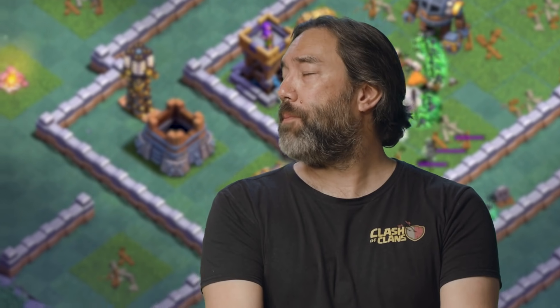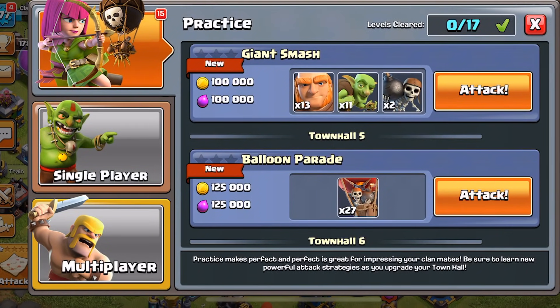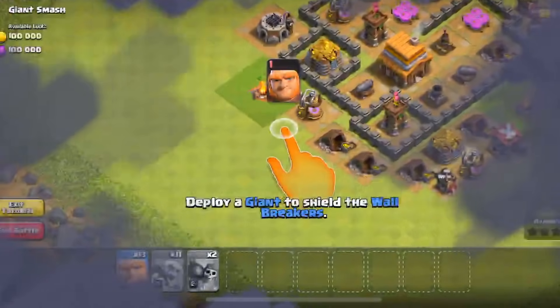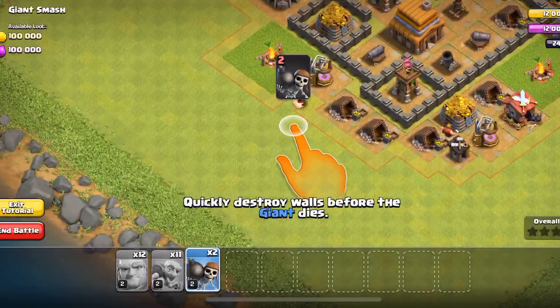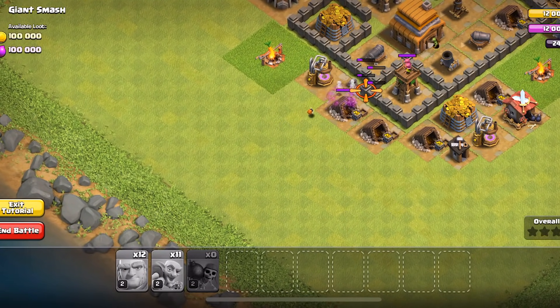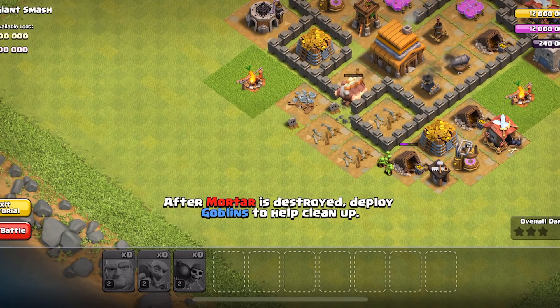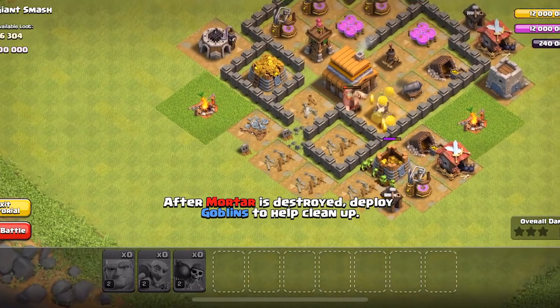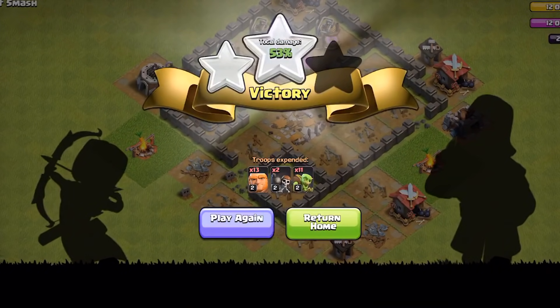Another thing we're adding to this update is a brand new training mode for the main village. We added a practice mode into the main attack menu. Once you tap on the attack button, you'll see three options instead of two — in addition to multiplayer and goblin map, you have a practice mode. In there are levels for each town hall level that teach you how to do different attack strategies and troop compositions. All these troops are already pre-made, so you don't need to spend any resources. There are two different modes: a guided practice mode that holds your hand and walks you through an attack strategy with exact deployment timings and locations, and a free mode where you can take the army we give you and do whatever you want.